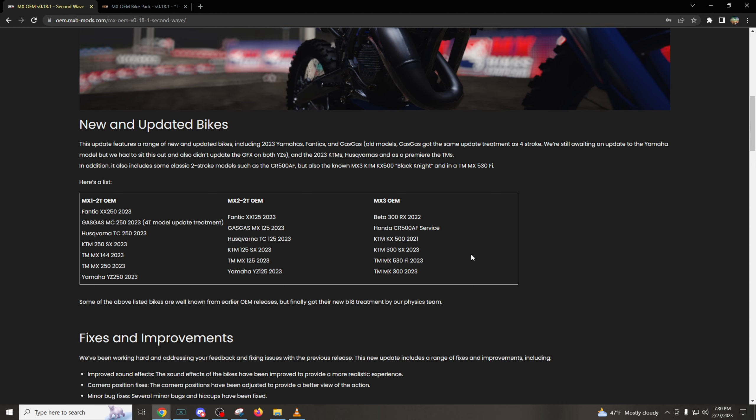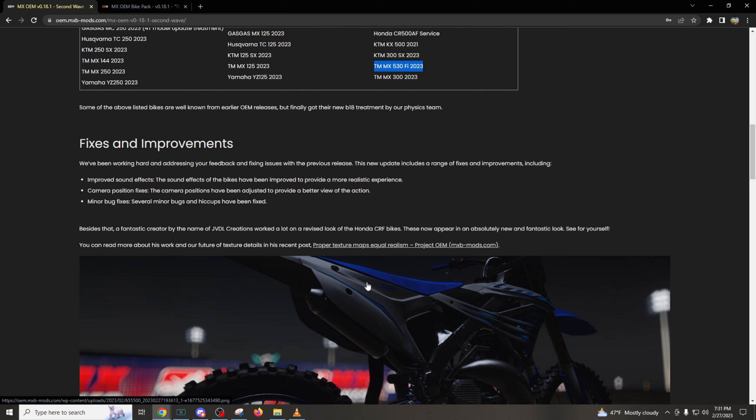Here's the list of all the bikes that got updated as well as the new ones. Some of these bikes are well known from the early OEM releases but they finally got the new beta 18 treatment by their physics team. And then we have some fixes and improvements. They've been working hard addressing feedback and fixing issues with the previous release — it's awesome to hear they're listening. This update includes improved sound effects for a more realistic experience. I really hope that is the case; I haven't tried it yet. Let me know in the comments if you think the sound is better or worse.